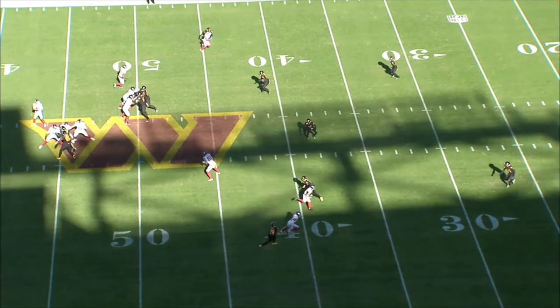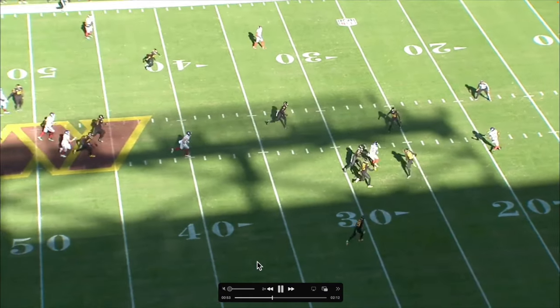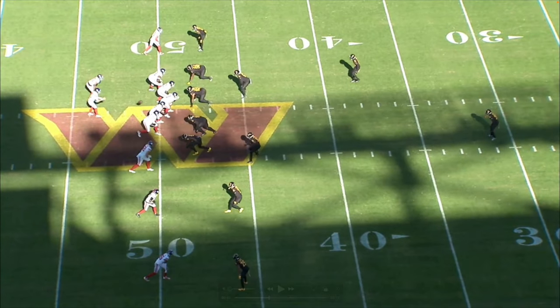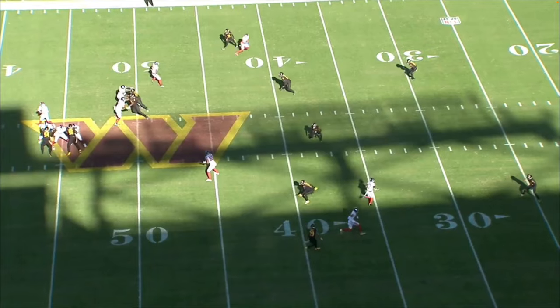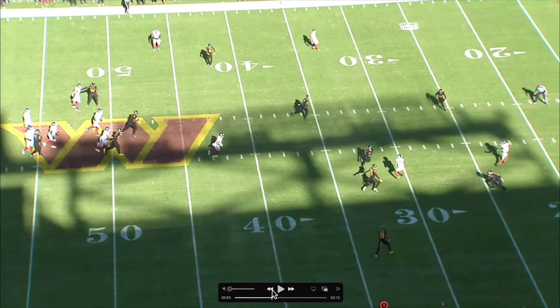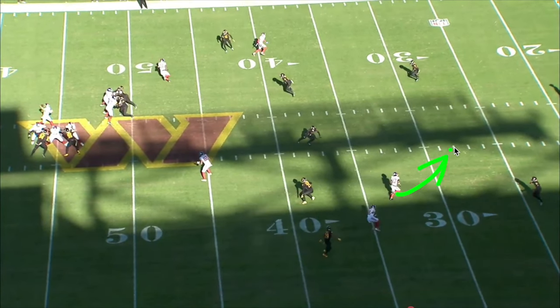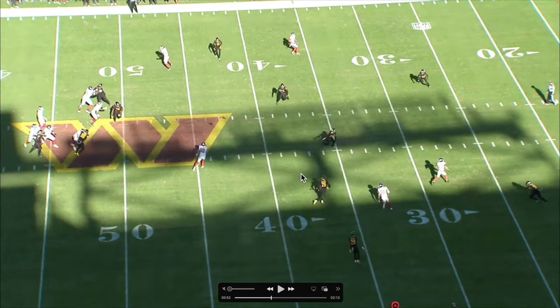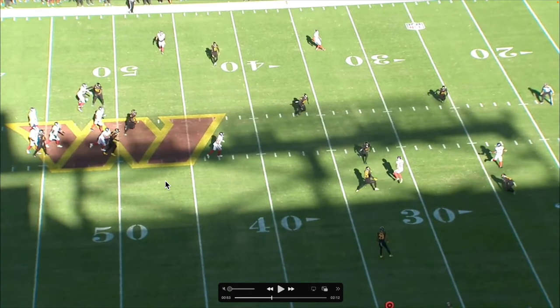Right here we see the Commanders drop into a cover two, and look at this throw — the ball placement, the touch on it. This is what has me sold on him right now. You've got this guy going deep, and he hits him underneath instead. Look at that hole — he has to put that ball on the money with two DBs closing in, and that throw is money, right in the bread basket. That is beautiful.